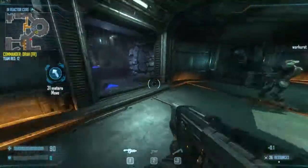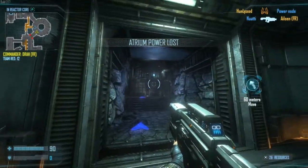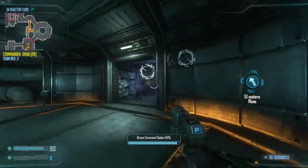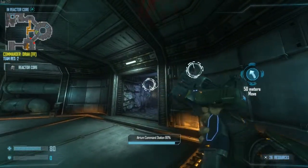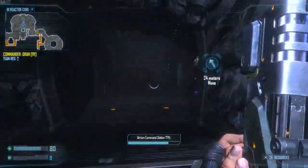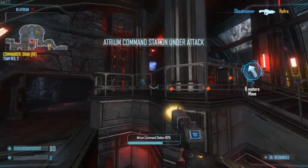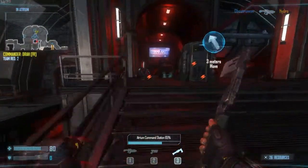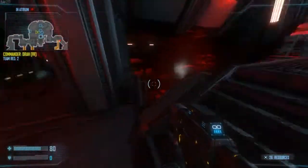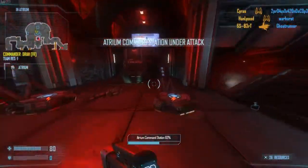Now I'm in position. I need some ammo, dude. Hey, I need some ammo over here. Command station under attack. I have no ammo — this is just stupid. I'm gonna get wrecked now if I'm not quick. Command station under attack.